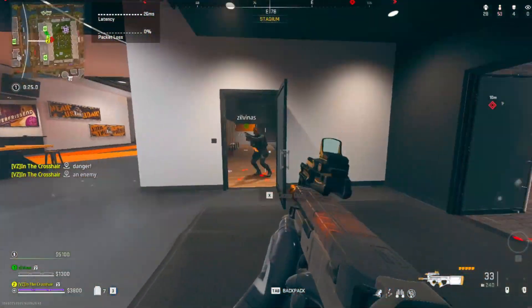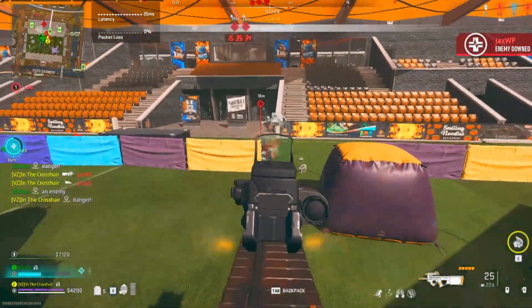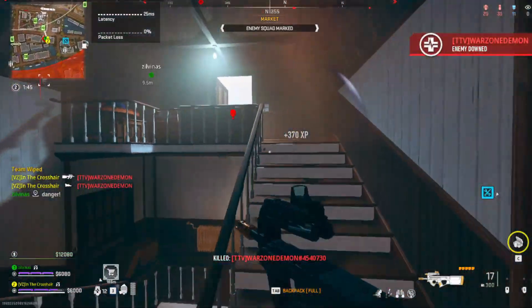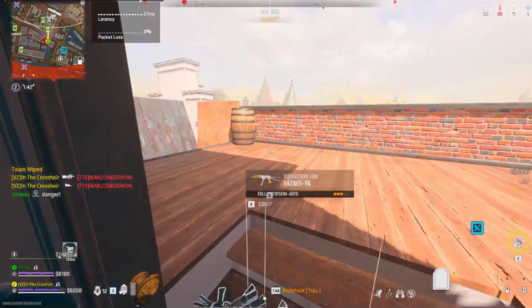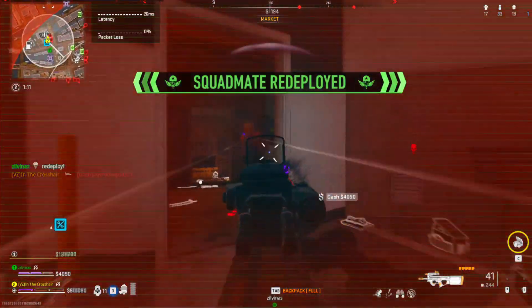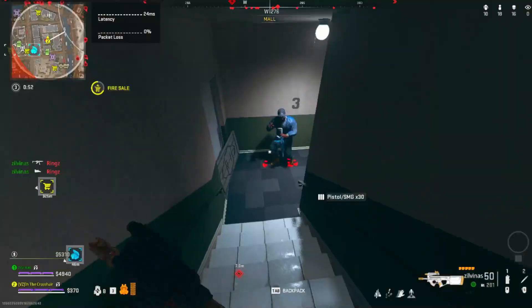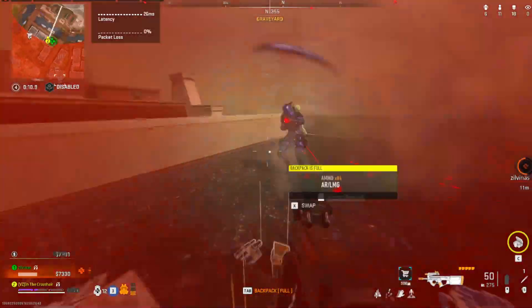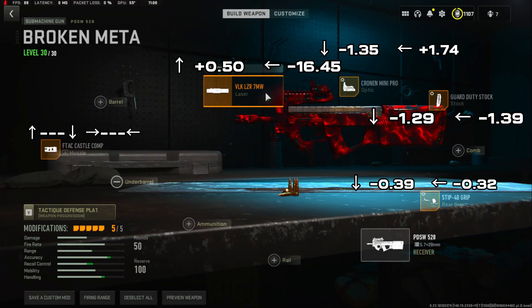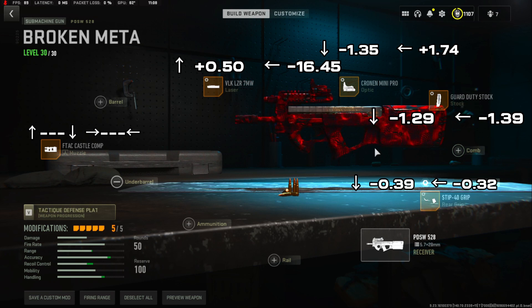Knock one — there's still one more. Knocked, broke, killed. For the P90 build, we're going with the FDAC Castle Comp muzzle, the VLK 7mW laser, the Krona Mini Pro optic, the Guard Duty stock, and the Strip 40p grip. Tuning is on screen. Let's get into the last gun.